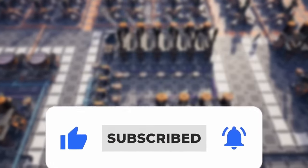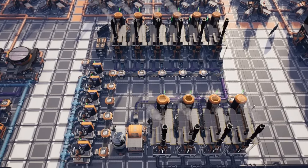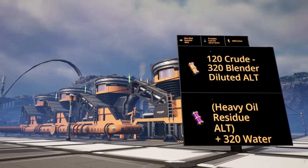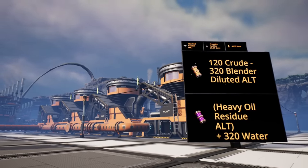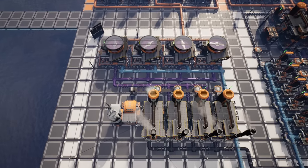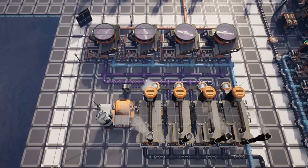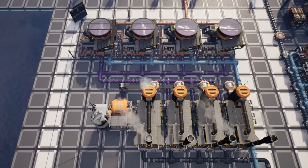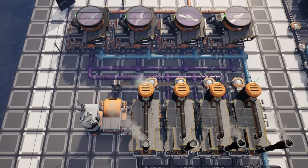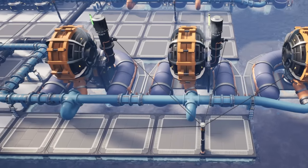We're going to move on to the final recipe. This one, similar to the diluted packaged fuel, produces the exact same amount of power. This particular recipe is only unlocked once you've unlocked blenders, and it's so much easier to produce versus the diluted packaged fuel — it's probably the best recipe when it comes to fuel. It does use the heavy oil residue alternate recipe with four refineries in the bottom right producing heavy oil residue and sending that polymer resin to the awesome sink. But from there, the heavy oil residue just runs into four blenders, and we also need 320 water — just like the previous layout — to be sent to those blenders as well.